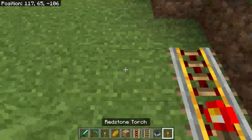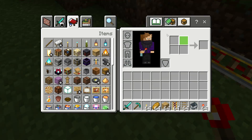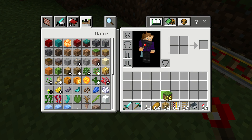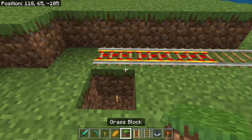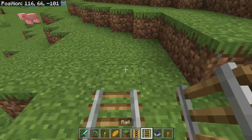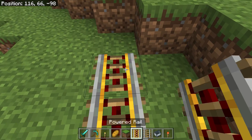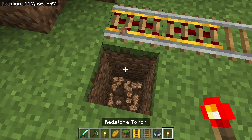Then you take a redstone torch, go down and put it there. Then you cover it up and keep going until you're finished.